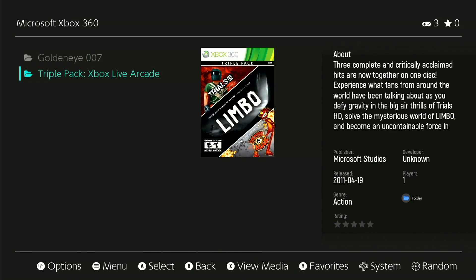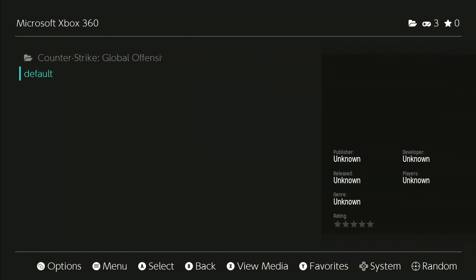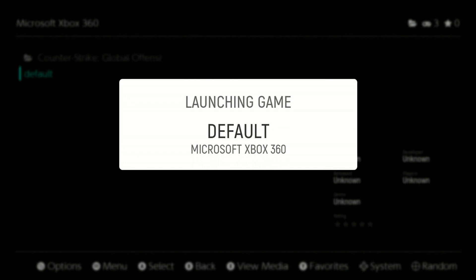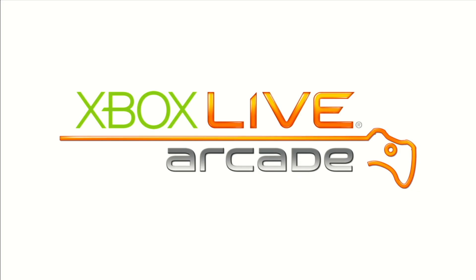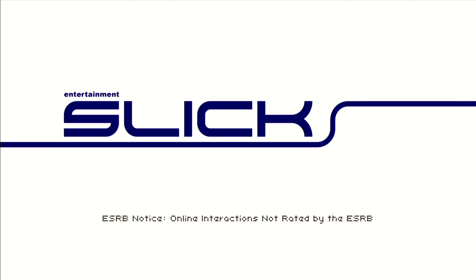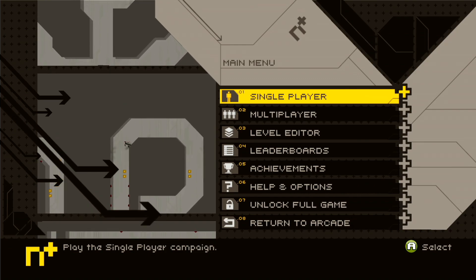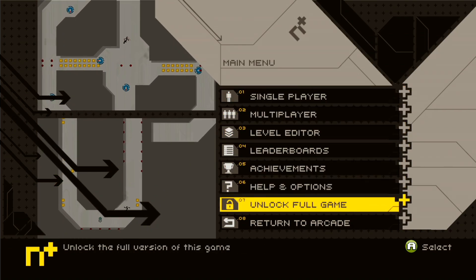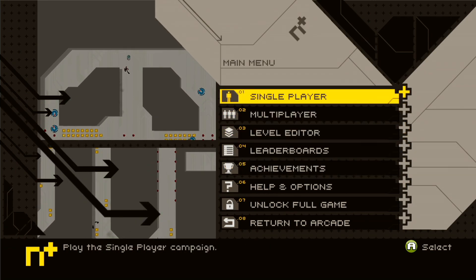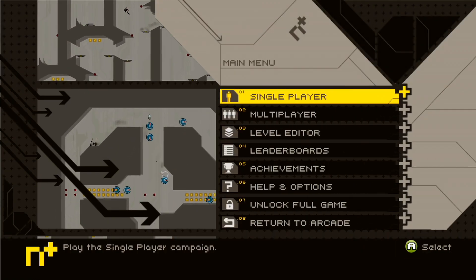These are all messed up but for example I'm going to go to N Plus, go to default, start that up. Now see how it says 'unlock full game'? If I go to single player it'll say it as well — 'unlock full game.'